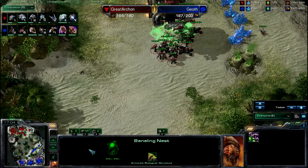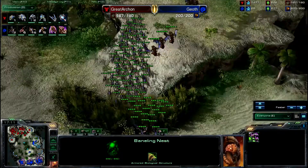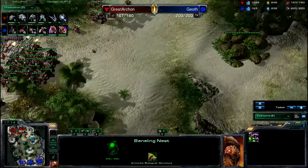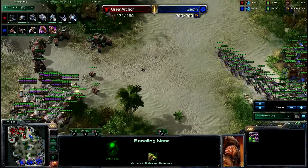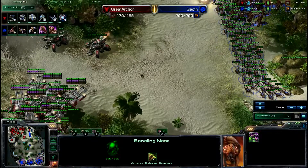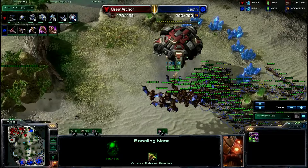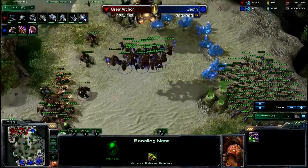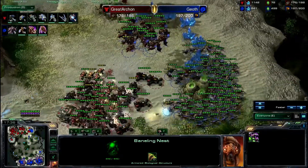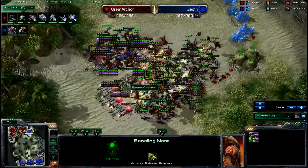I don't have too much of a problem with 19 mutalisks, but that's 1900 gas. You could spend that on getting your Hive and your hive tech going, because as Zerg you really want to get to hive tech against Terran — that's where you have such big strength. You hear Terrans talk about how unfair it is when they get the Broodlord-Infestor composition. Well, yeah, you have to get there though. Looks like he's taking out the third — such a good job keeping Terran on just two bases.